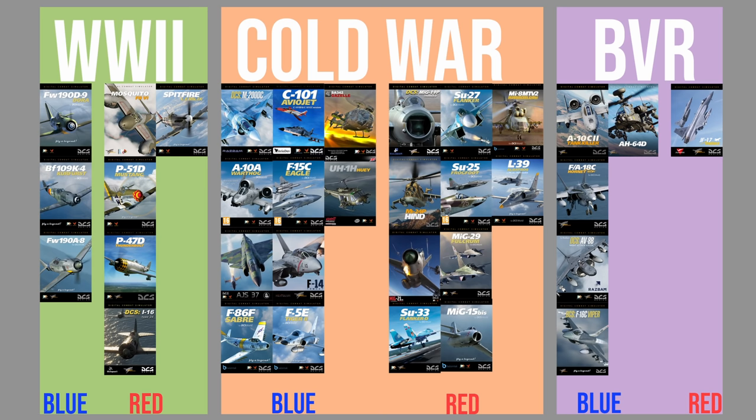At the time of this recording there are 36 playable helicopters and airplane modules in DCS. They are not equally distributed across the eras. When you take the entire list and bucket them into World War II, Cold War, and Modern, you will see what I mean. Looking at this list it still appears that Modern and Cold War both have a decent amount of modules. But if you go a step deeper and organize them between blue and red, the distribution is not close to equal — and that is a problem and a reason why Cold War is the best era in DCS.